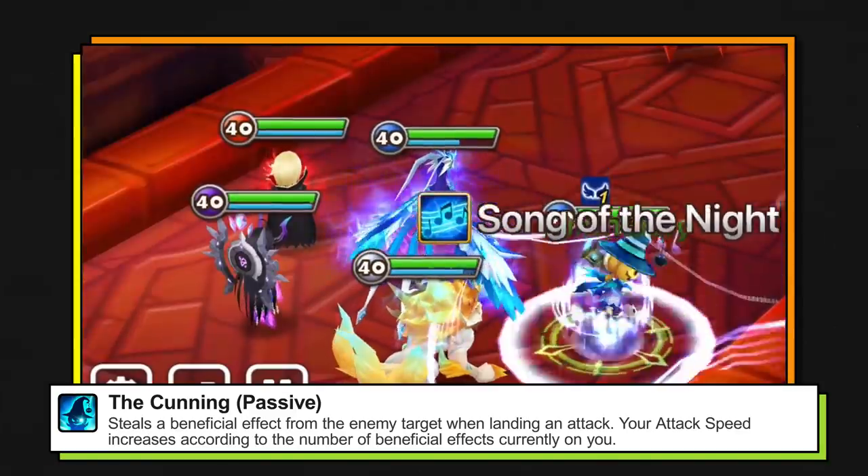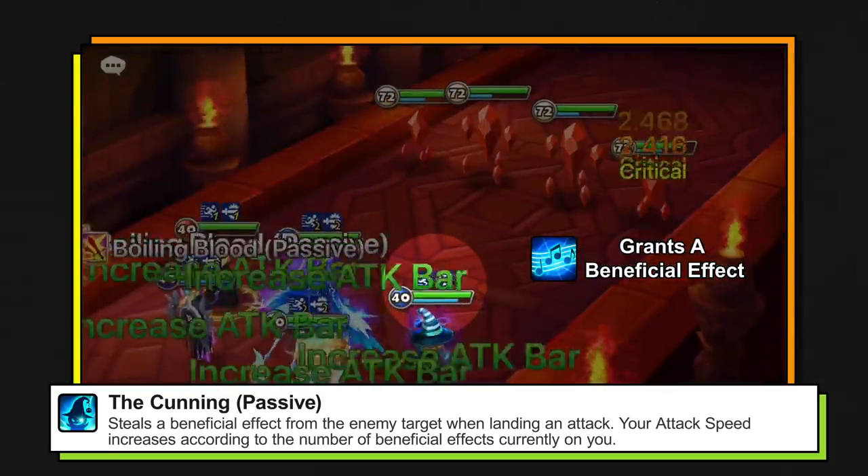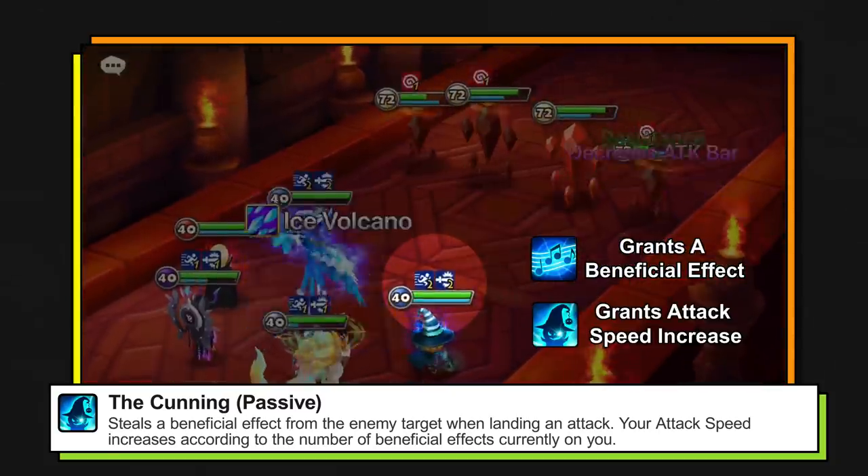Chilling's second skill grants speed and crit rate buff to all allies, and when you use his second skill to dole out the buffs, his speed is going to increase accordingly.